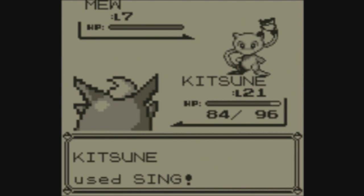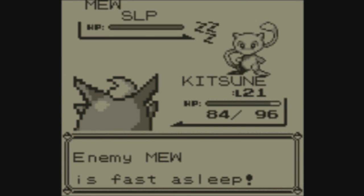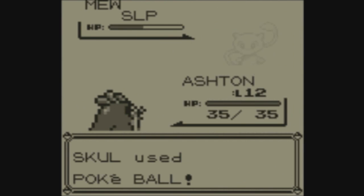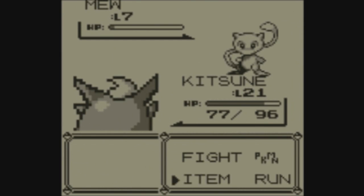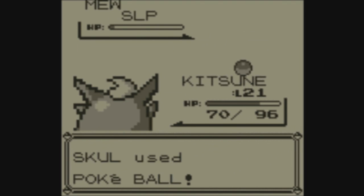Since Mew is at such a low level, you will also want a low level Pokemon of your own to try and weaken it. It also really helps to have a Wigglytuff that has Sing, or something that can cause a status ailment of some kind. All those Pokeballs will come in really handy right now. Keep in mind that when you throw a Pokeball at a wild Mew with no status ailments and 100% health, the Pokeball will simply miss, which does happen from time to time in generation 1. So all you need to do is weaken it and catch it, just like any other wild Pokemon.